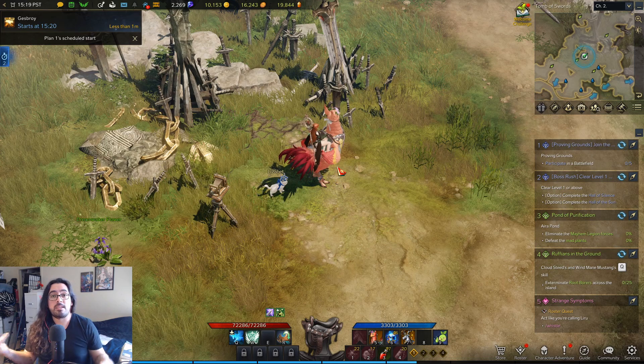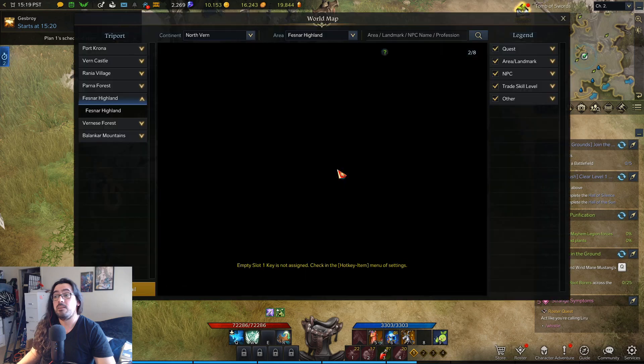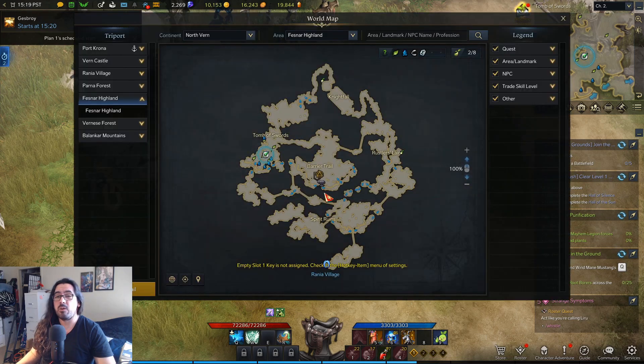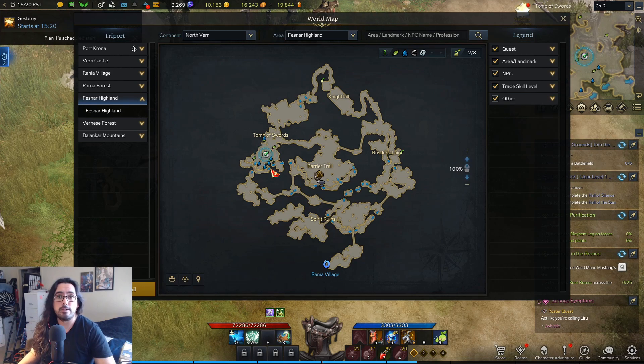Yeah, that's it guys. Like I said, I checked all the other zones and locations in this whole region. Feznar is really the best place. All the other zones — there are a couple like Vernice, for example, that do have elites, but they're so spread out it's just not worth your time. Really stick to Feznar, stick to the center area, stick to this bottom area, or come over here to this battlefield — there's like six or so here. Thanks for watching, hopefully it helped you out, get all your collectibles and I'll see you later. Bye.